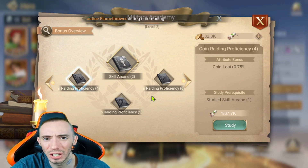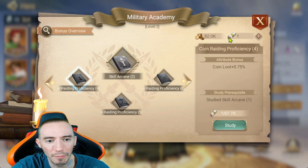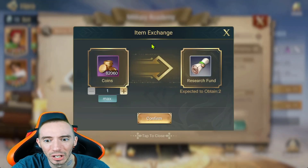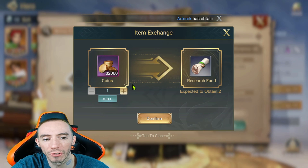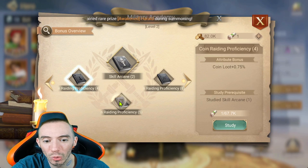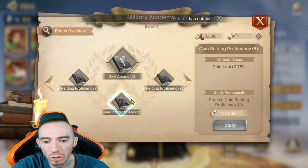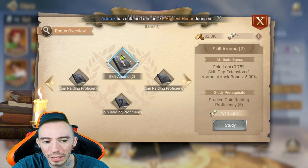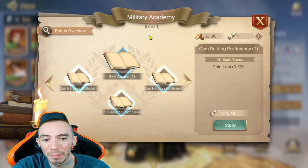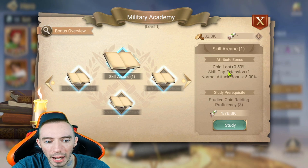The Military Academy opens up an additional window — I like to refer to this as our skill research. We have four different books, and what we need are these little scrolls in the top right corner, right next to our gold coins. Click the little plus icon to exchange gold coins for research fund scrolls. You're going to need a lot of them to research the different books — you do them in order: one, two, three — and then the main one is Skill Arcane, which is where we get our skill cap extension increase.